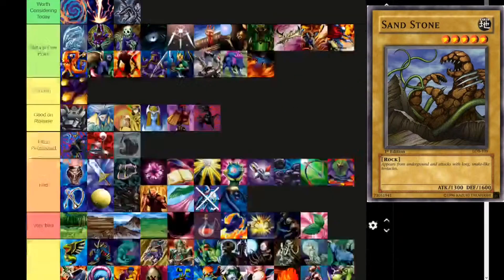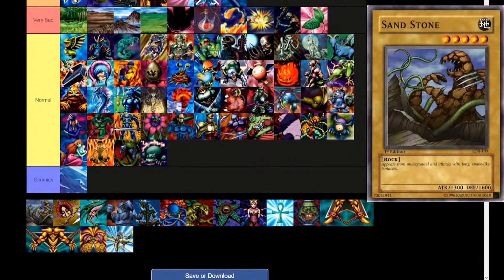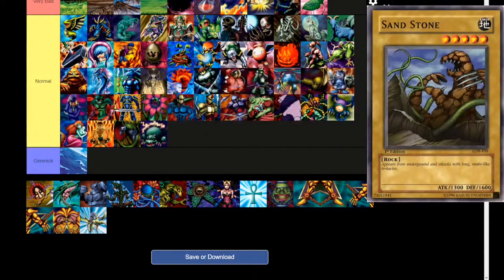Next up, Sandstone — Earth, level 5, rock type. 'Appears from underground and attacks with long snake-like tentacles.' 1300 attack, 1600 defense. It's very bad. Stats are so bad — put it next to Spike Seedra.